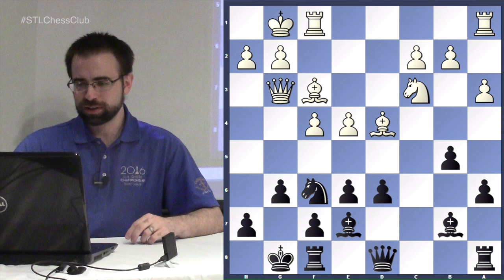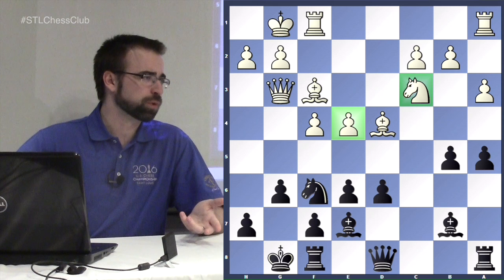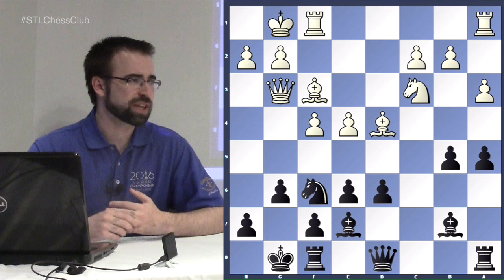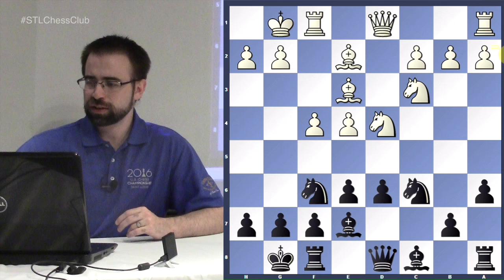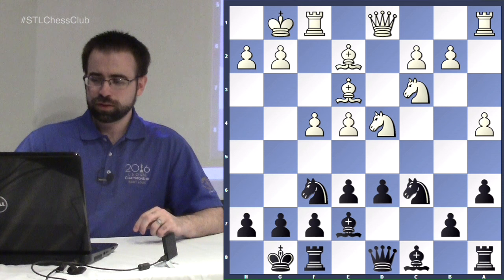Pawn sacrifices happen on both sides — for example, a5 is a clever move. You're defending the b-pawn but the knight is stuck defending e4, so if white takes on b5 you take on e4. Trading a b-pawn for an e-pawn is a pretty good deal for black. You want to be looking for clever ways to play on both sides and balance attack with defense.